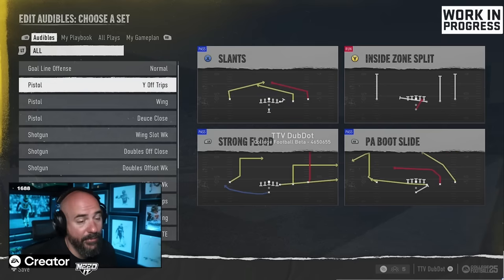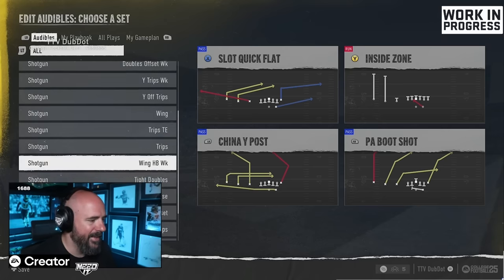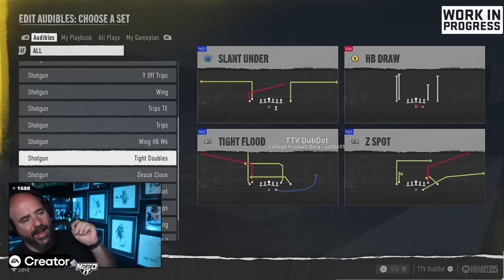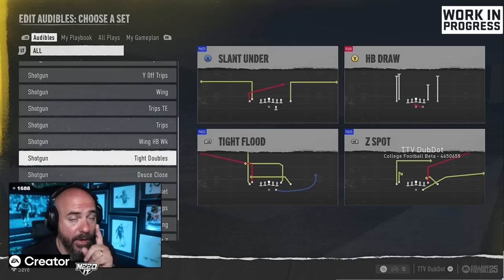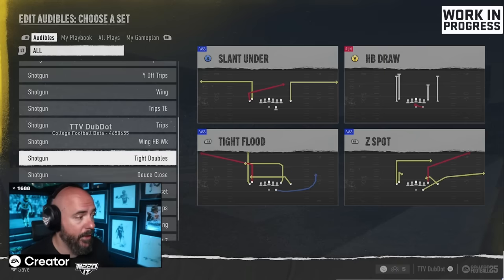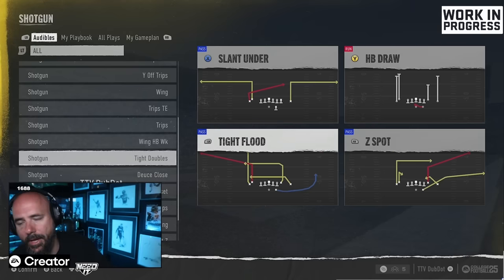It has Trips Tight End and Tight Doubles. Out of all 140-plus playbooks in the game, this was the only one where I found Tight Doubles. Tight Doubles was actually really good in Madden 12 — I remember playing it with the Packers. It hasn't been as effective in Madden recently because I feel like they nerfed some plays, but the Tight Flood play is really good, and Z Spot has corner routes to the short side.